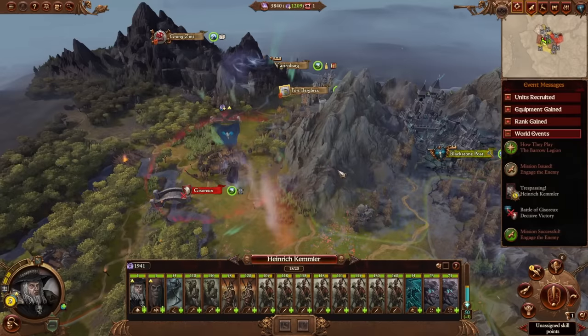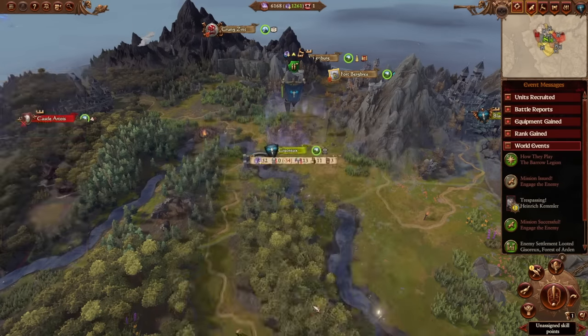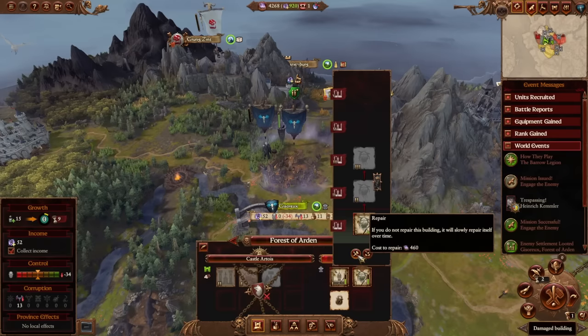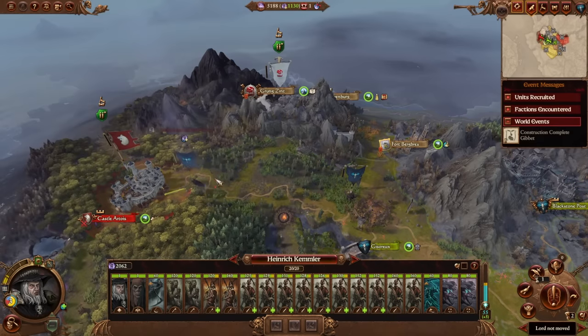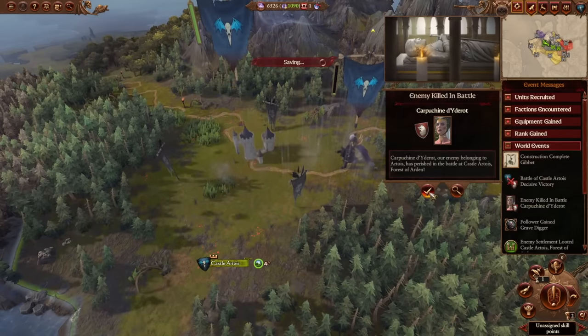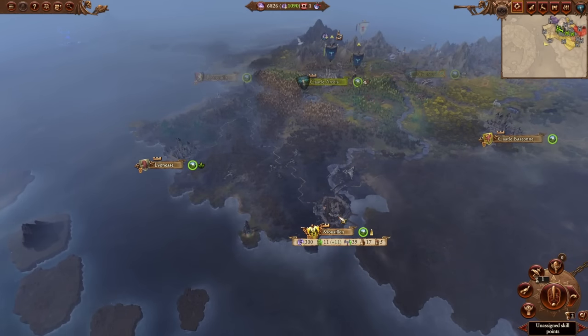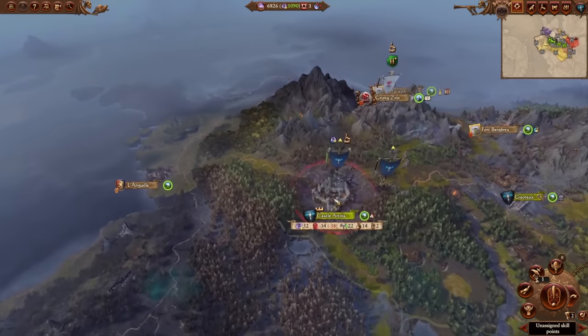Occupy Ghisero. Recruit a second lord and more zombies. Demolish the charnel pit in Ghisero, and then occupy Castle Atoile. One or two units of bats can be good to destroy the field trebuchets in Castle Atoile. You want to sell Castle Atoile to the Red Duke as soon as possible to give him an extra region and ensure that he can't be wiped out within one turn.